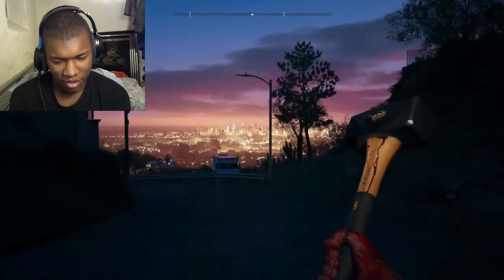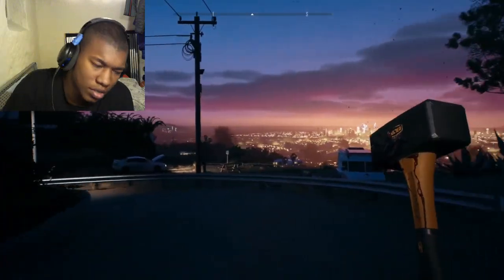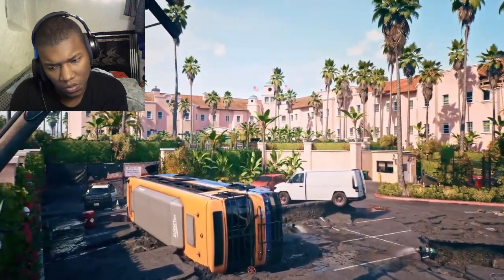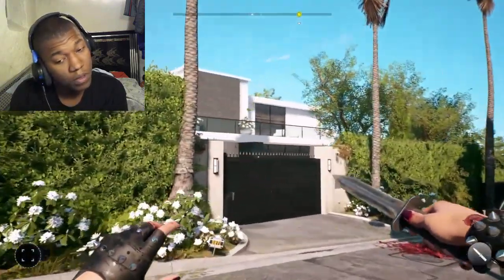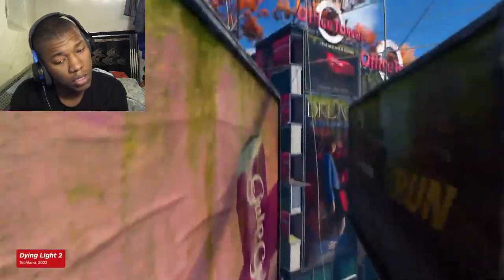Dead Island 2 sent me on a search for fellow survivors from Bel-Air to Beverly Hills. The Los Angeles setting is not one big open world. Instead, it's ten districts stitched together by loading screens, and despite the presence of countless abandoned vehicles, you're forced to remain carbon neutral by roaming around entirely on foot, at a speed that feels somewhat listless in the wake of Dying Light 2's high-speed wall running.